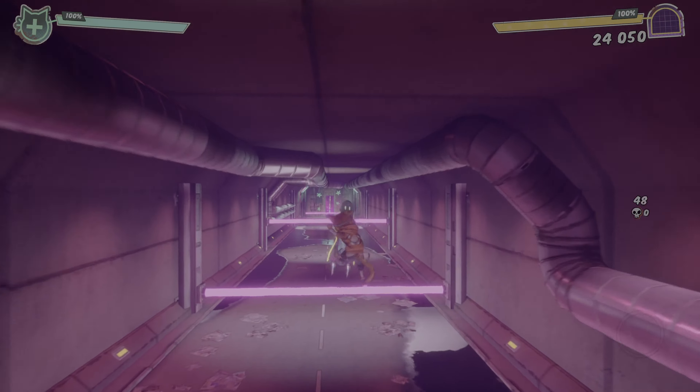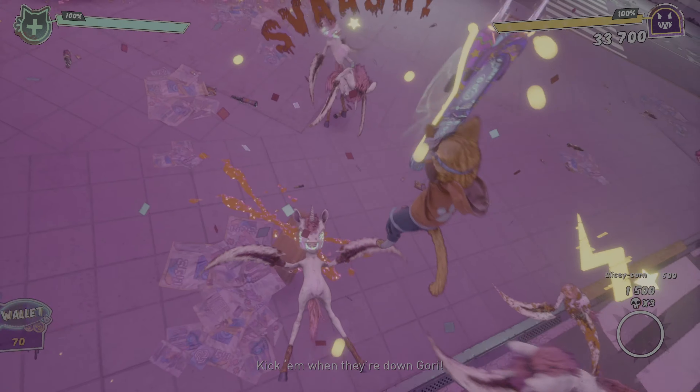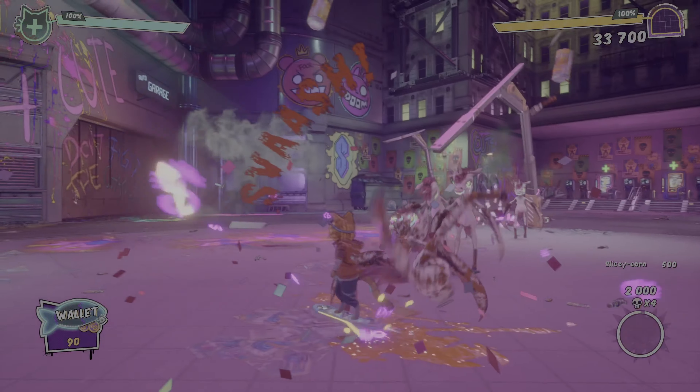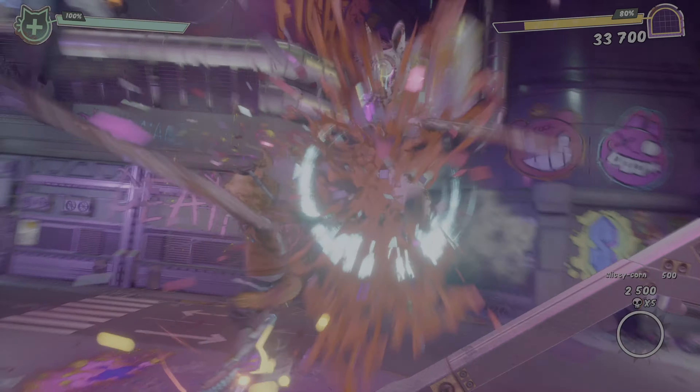Without further ado, let's get into it. Gory Cuddly Carnage sees you take on the role of Gory, a cute cat that enjoys the same thing most cats do: pets, balls of yarn, and saving the world. Gory, along with his inappropriate wisecracking hoverboard Frank and his depressed AI companion, are looking for their creator, which leads them to Earth. Earth has been overrun by evil toys and it's up to Gory to take down the adorable army.